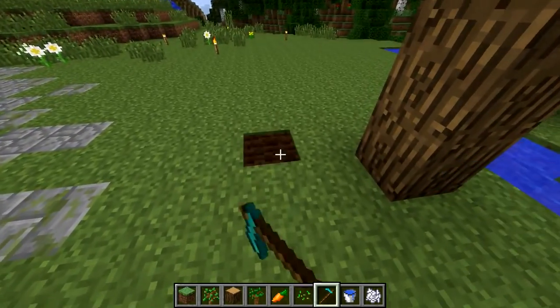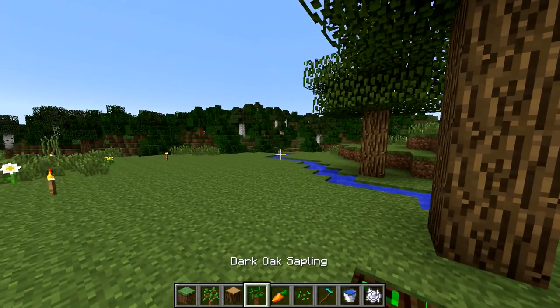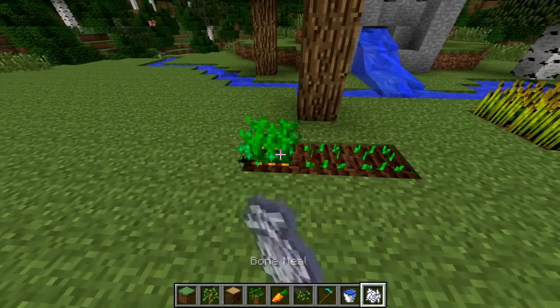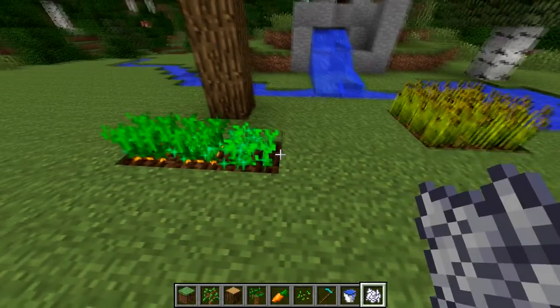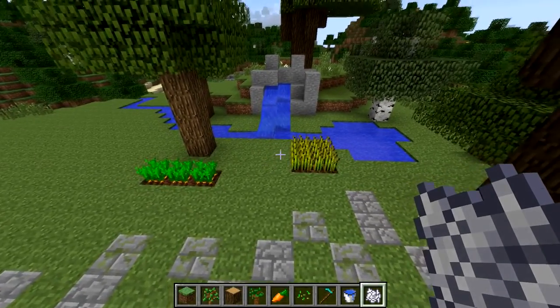Now we're gonna do some carrots over here — three carrots in a row. One, two, three. I'm using my scroll wheel on the mouse; see how I'm scrolling between the things in my inventory bar? Three clicks, three clicks, four clicks. All right, that's the beginning of our garden.